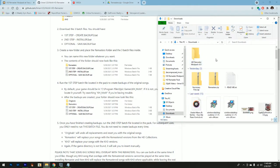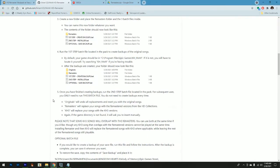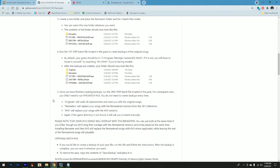Once you've downloaded all the files, you have to create a new folder and place the remasters folder and the three batch files inside. You can name this folder whatever you want. Basically after you've extracted everything, you just take these four items and throw them into a folder.